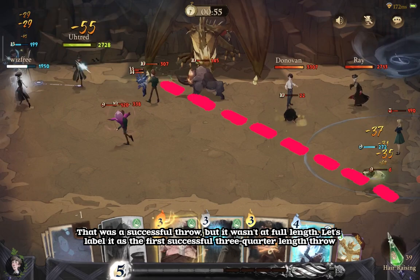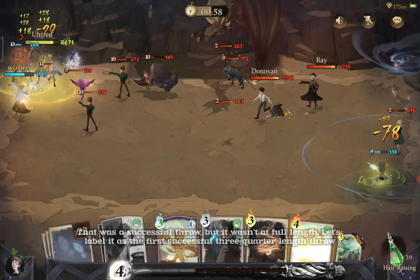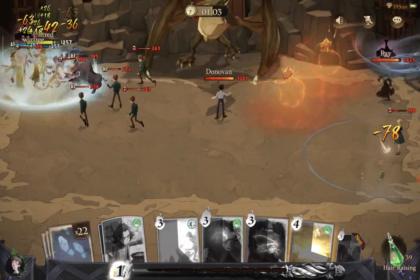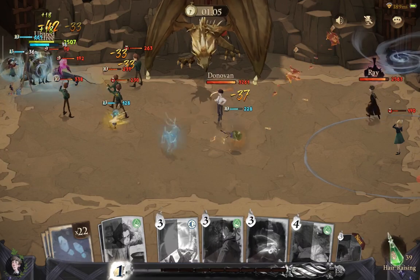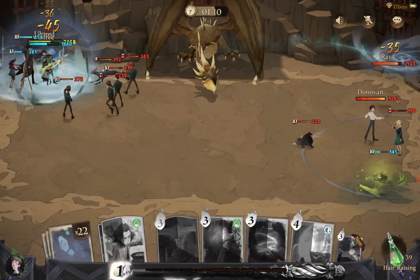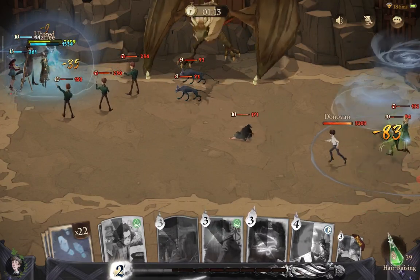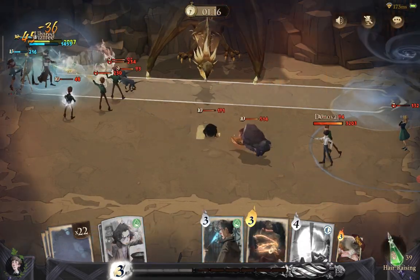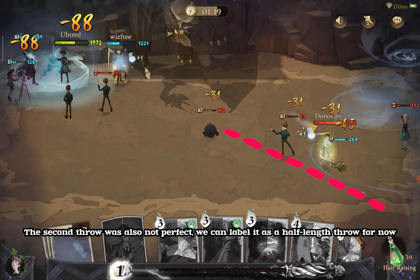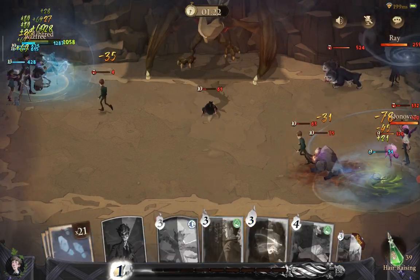That was a successful throw, but it wasn't at full length. Let's label it as the first successful three-quarter length throw. The second throw was also not perfect — we can label it as a half-length throw for now.